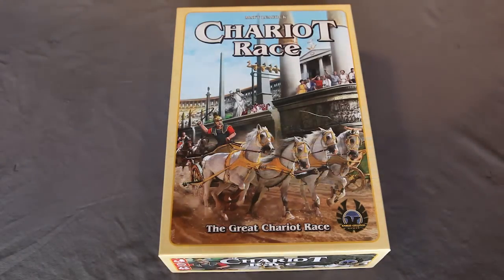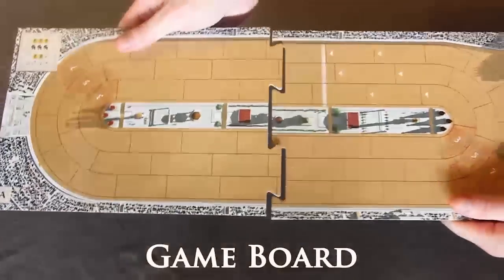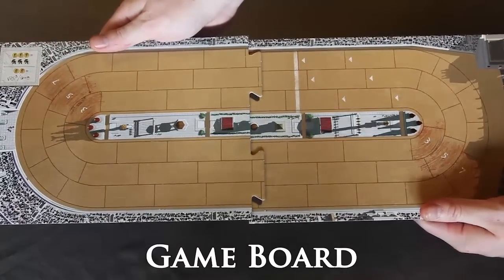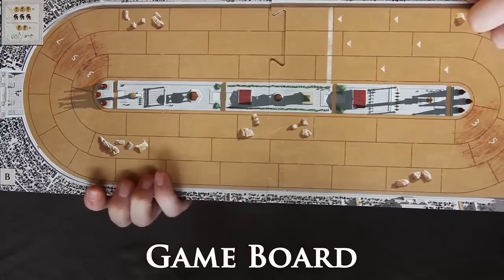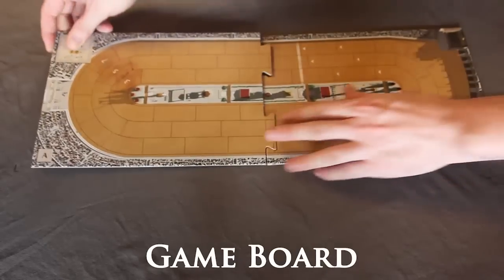First let us set up Chariot Race and show you the different components involved, starting with the game board. There are two sides. Side A is the recommended track for your first game, while Side B has dangerous obstacles that should only be used by experienced charioteers. We'll demonstrate a four-player game on Side A so we don't wreck our chariots in the very first lap.